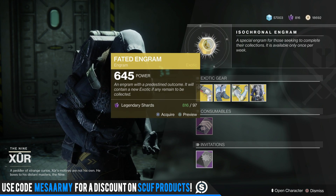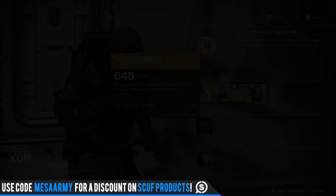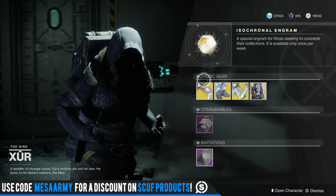The Fated Engram costs 97 Legendary Shards. This will only give you a year one exotic — nothing from year two, nothing from Forsaken. So buy that if you need a year one exotic.